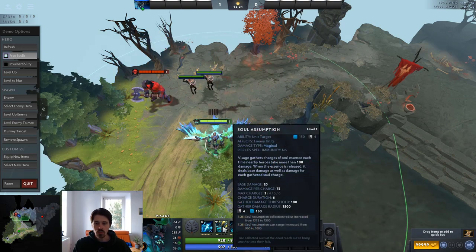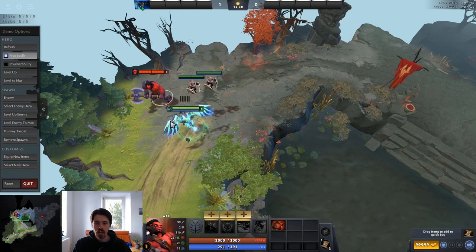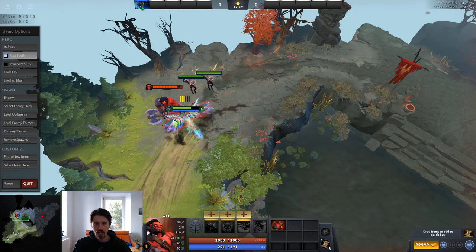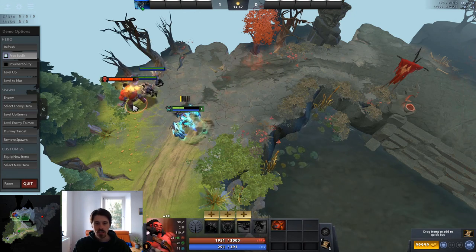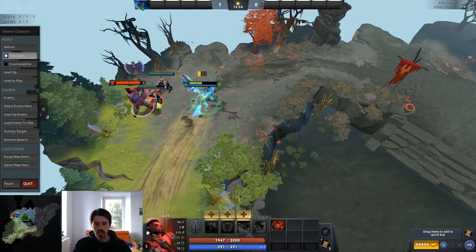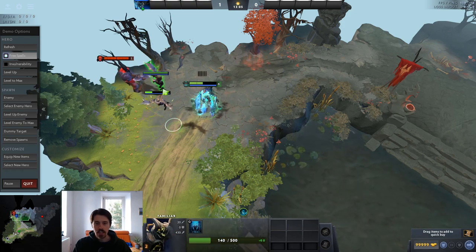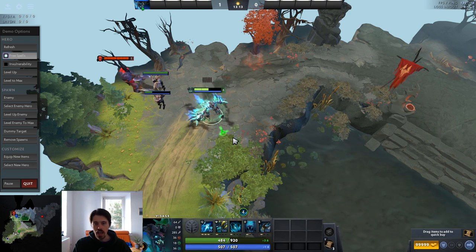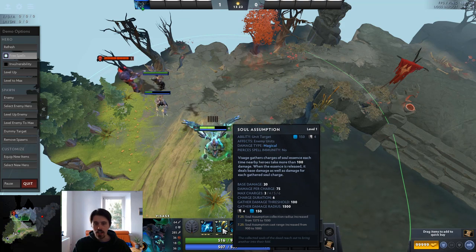Soul Assumption is your nuke. When you level it up you get little bars above your hero representing how many charges you have. You gain charges whenever a nearby hero takes player-based damage — so if Axe is attacking me I gain one charge every 100 damage taken after reductions. It also works when you attack the enemy, and when creep-heroes are attacked, like if Axe attacks your familiars. It doesn't matter whether it's your own hero or the enemy hero — as long as it's within 1500 radius you gain those charges.